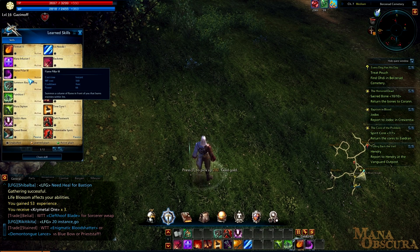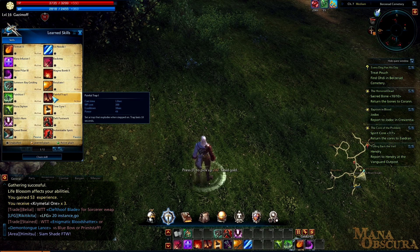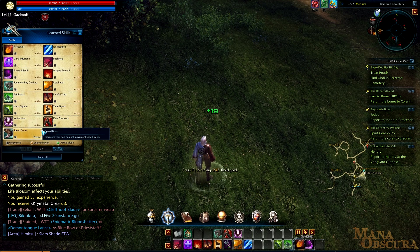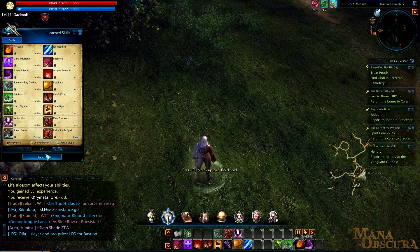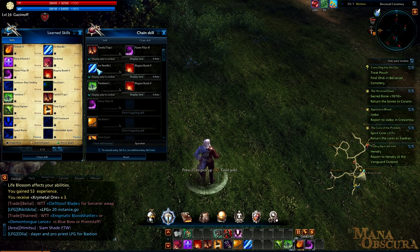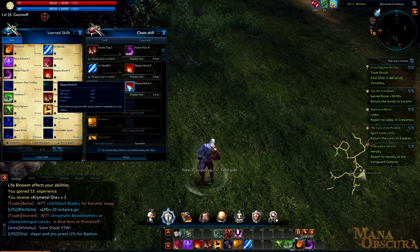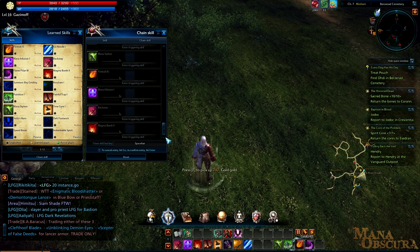Sorcerers in Terra have a mixture of active and passive abilities. Active abilities are things like throwing fireballs, ice needles, and dropping AoEs. Passives are things like body fortifications and so on. You can also chain your abilities together — for example, putting a trap down and then once it triggers, dropping a flame pillar on someone. There are all kinds of triggering you can do based on the skills and spells you have available.